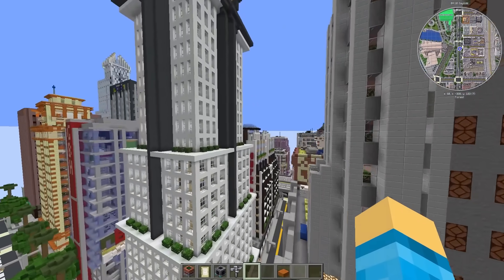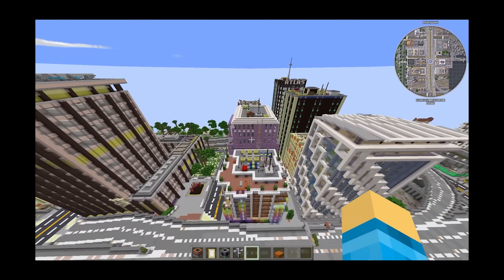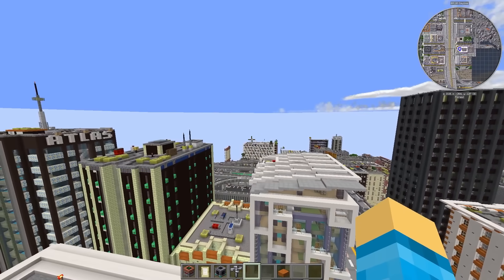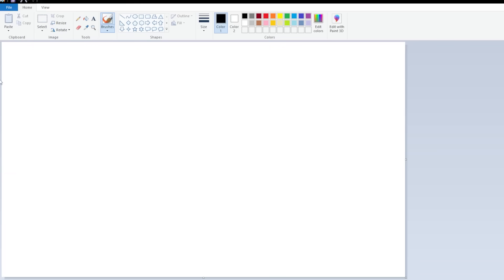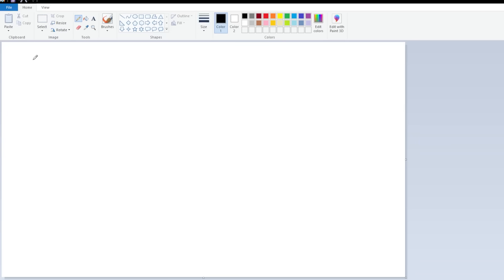So to do that, I am here on the Greenfield map, a classic map. And first things first, and I hate to tell you this, we have to do some math. So, a bit of a weird vibe, but we are here in everyone's favorite Microsoft Paint, because I needed a whiteboard.